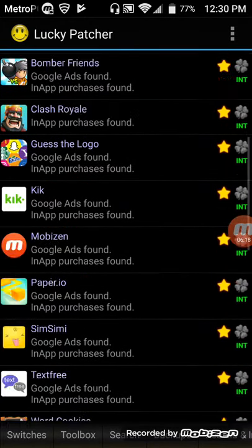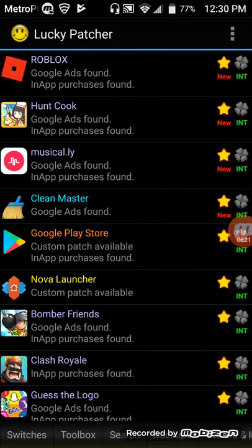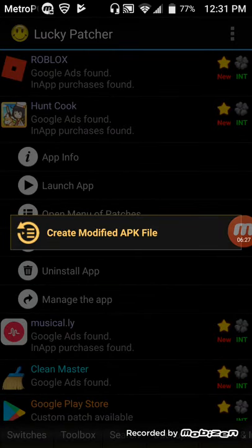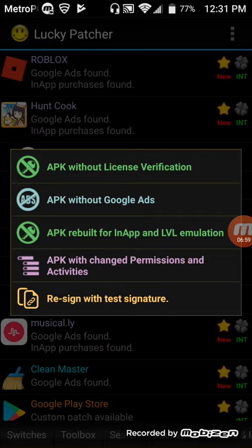Once you get used to the layout, you want to click on Hunt Cook, which is the game I'm going to show you in particular. Click on Open Menu Patches. Now, there are two things that can happen: either you have a rooted Android device and you'll have several options including creating a modified APK file, or you don't have a rooted device like I do, and the only option you have is Create Modified APK File.